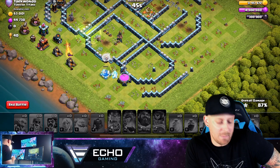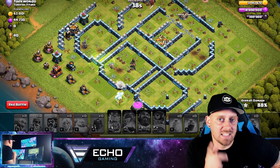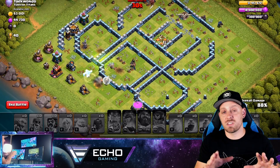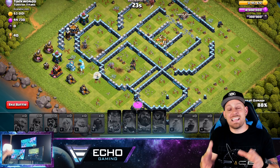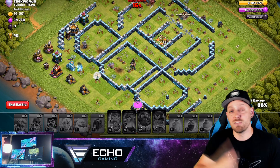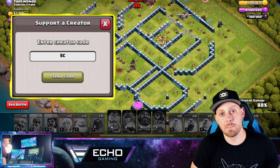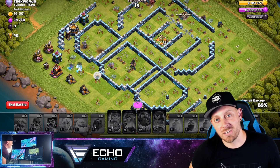The Ice Golem is going to be the last of our troops and it ends up being a mid 80%. We were almost there - could have done something a little more strategic. We didn't do the best with our jumps, and I should have popped my Queen's ability a little earlier to take out that Inferno and kept the Warden alive for back support. Either way, what do you guys think of the Super Archers? Do you like them? Are you using them? Sound off below. Thank you for being here - remember to use code Echo whenever you purchase anything in Clash of Clans. Have a great day.